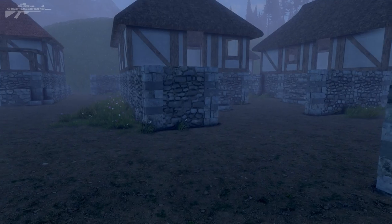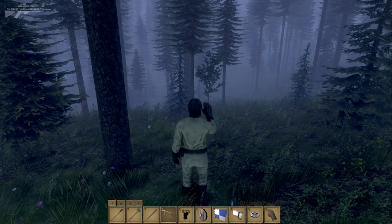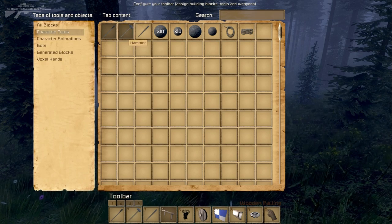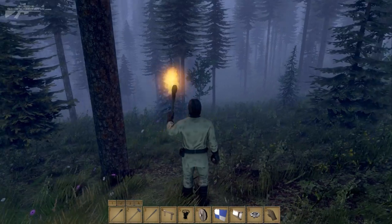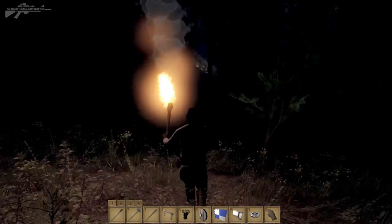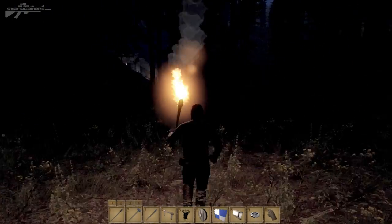Now let's move on to some player tools. We're deep in the forest to have a look at some of the player weapons. If we press G and go to character tools, we can see we've got a torch, a hammer, and a mace. Equipping the torch, you can see it gives us a radius of light around us, so if we're venturing through a dark forest at night or discovering hidden tunnels or catacombs, this torch is going to be extremely useful.